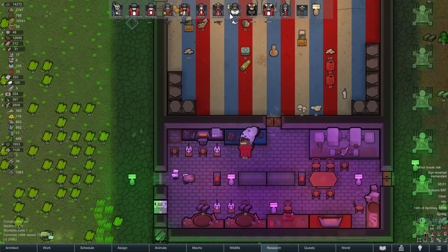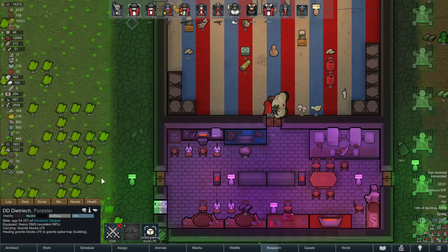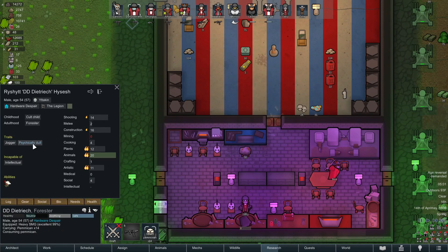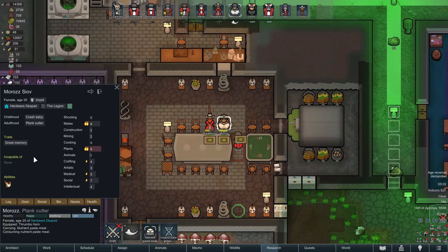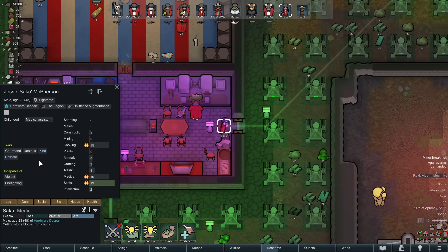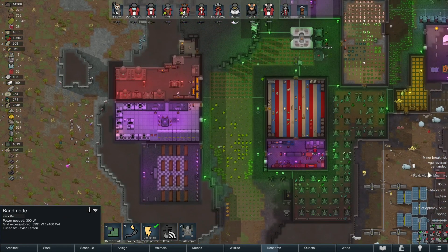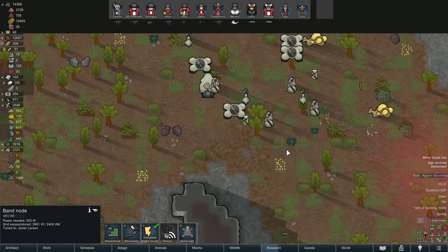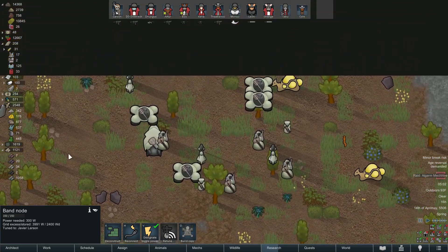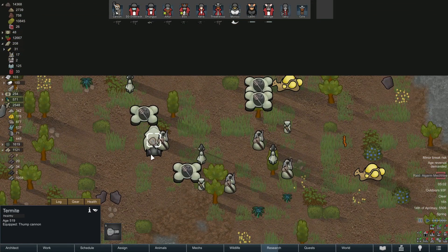Let's look at the rest of them — psychically dull is still a genetic trait for the furries, the eltuckin. I will never call them by their proper name, it's always going to be furry. Whoa — I was going to say I guarantee there's going to be a termite in this raid, and there is! Okay, let's do this.